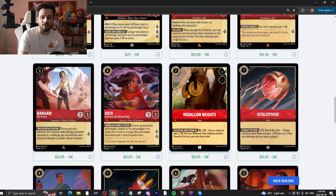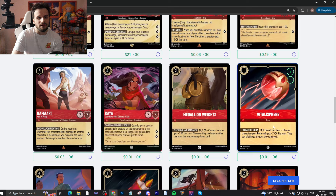Medallion Waits — two-drop, inkable item. You exert and pay two — chosen character gets plus two attack this turn, and whenever they challenge another character this turn, you may draw a card. It just gets you free draw, basically for two mana. That's a great card. If you do it multiple times, you draw multiple cards — this card is great. Vitalosphere — one-drop, inkable item. You pay one and banish it — a chosen character gets Rush and plus two attack this turn. A surprise button, basically. You hold it until you're ready for a one-turn big attack. The card's fine.